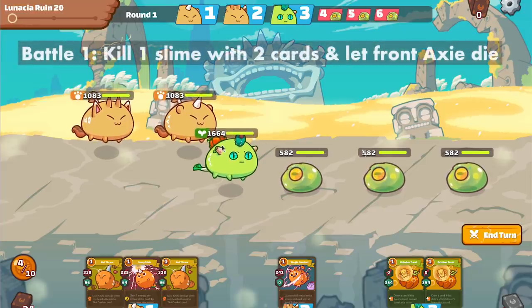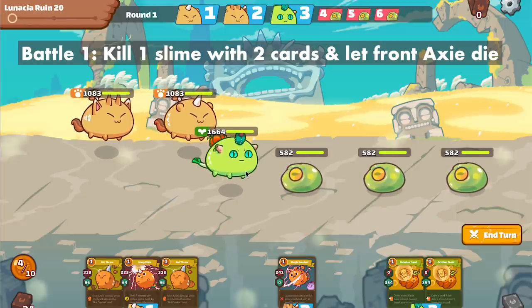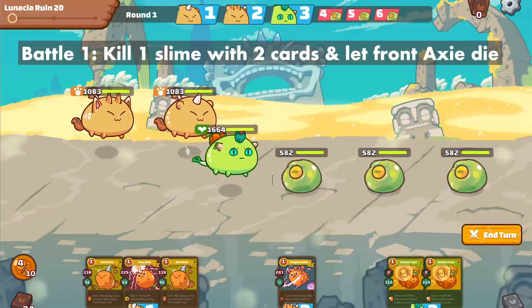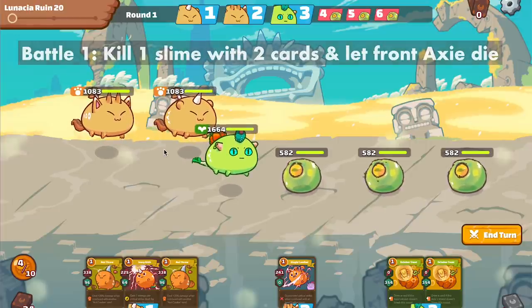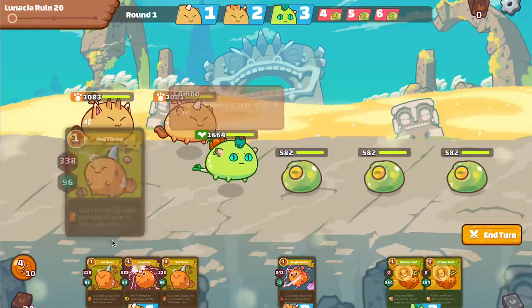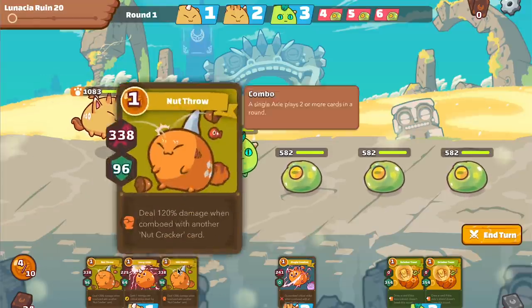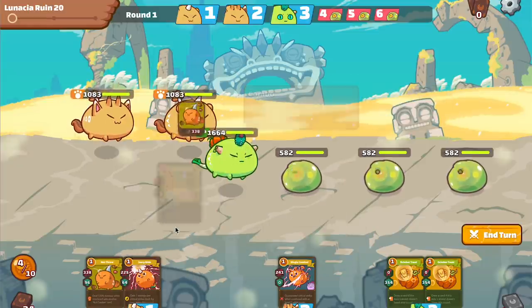My strategy here is to kill off the front Axie. The reason I want it to have over 1200 HP is because it can absorb two goo destructs. Then I kill the remaining goo with two cards from one of the backline Axies, which will do more than 582 damage. With my current lineup this could be two nut throws, a nut throw and an ivory stab, or a nut throw and a single combat. For right now I'm going with two nut throws.